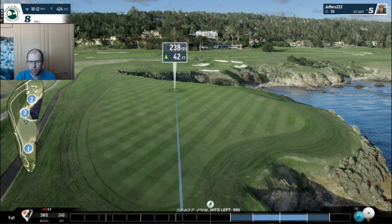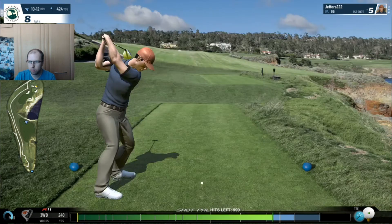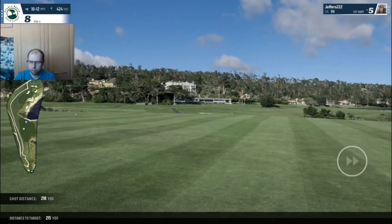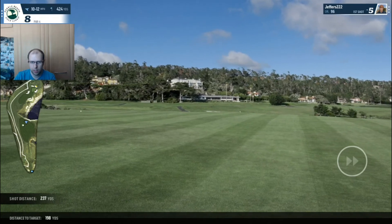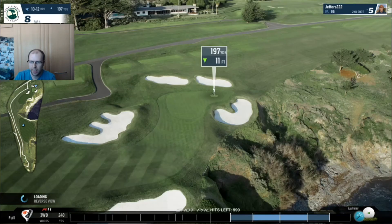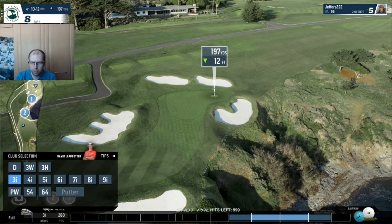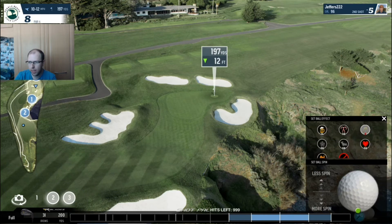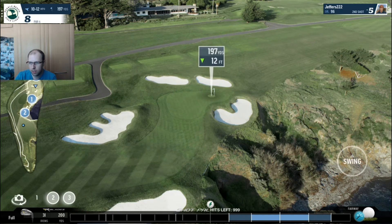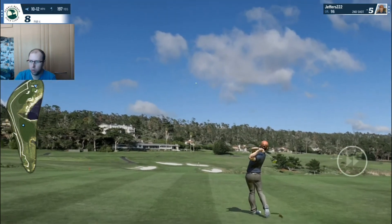Hit my three wood here, just play it safely down the left hand side of the fairway. A bit too left but it should hopefully stay in the fairway. We've got a right to left wind which isn't going to help us get to this flag. Thinking hit the three iron, go full backspin and aim just left of the flag - the wind should bring that round nicely, away from the hole. We pulled a bit left as well which should help us.